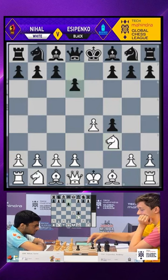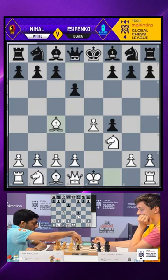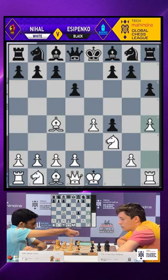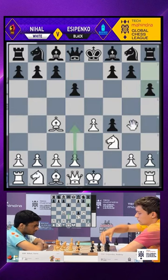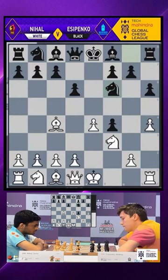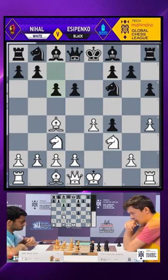Now, will Andrei Sipenko be well prepared? He goes for the d6 line. Nihal brings his bishop out quickly, showing that he is well prepared. And Sipenko plays h6. Nihal pushes his pawn to h4. In fact, the other main move in this position is d4, but he goes h4 and Sipenko brings his knight out to f6. What Andrei has chosen, this h6 move, is perhaps the most accurate move for Black. If you are playing against the King's Gambit,